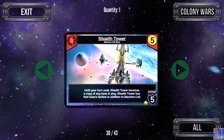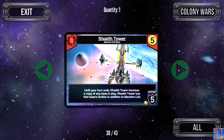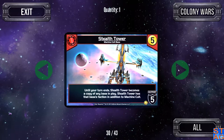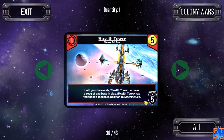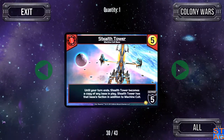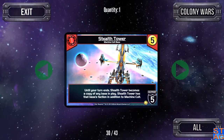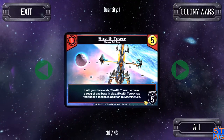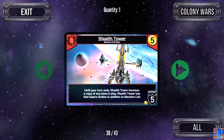The Stealth Tower is the card I was alluding to when talking about the Central Station. It's very much like the Stealth Needle, but the Stealth Tower doesn't have to take on the attributes of another base. Until your turn ends, Stealth Tower becomes a copy of any base in play — it has that base's faction in addition to Machine Cult, so you can have two ally abilities spawning from this card. If you had both Central Stations and the Stealth Tower, you'd get six trade and twelve authority before drawing any more cards.